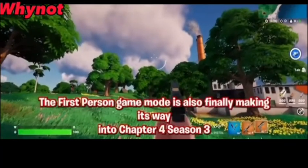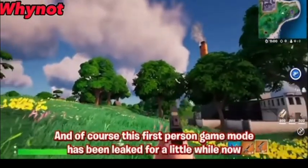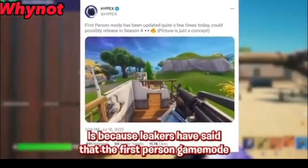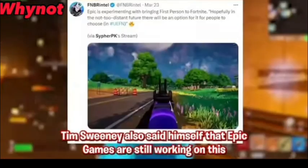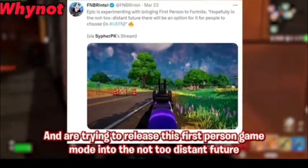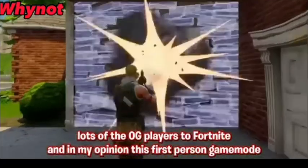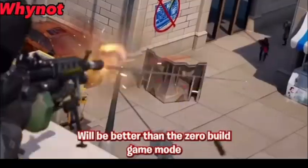First person game mode is also finally making its way into Chapter 4 Season 3. This has been leaked for a little while — leakers have said that the first person game mode has been updated quite a few times in the in-game files. Tim Sweeney also said himself that Epic Games are still working on it and are trying to release it in the not-too-distant future. Hopefully Epic decides to release it next season, as they know the first person game mode will bring back lots of OG players to Fortnite.